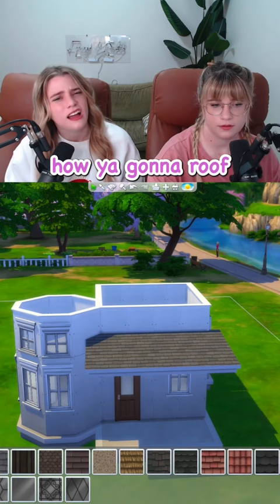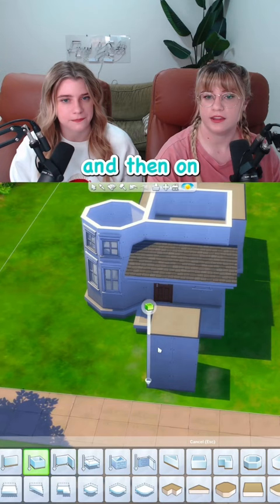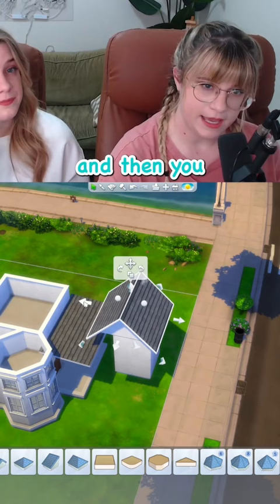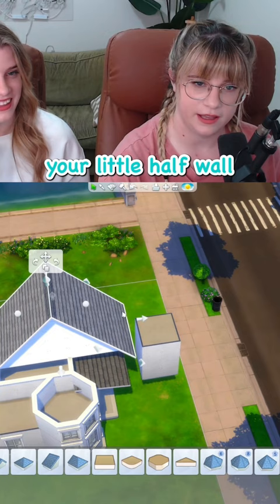I'm gonna roof a half wall. I actually just learned a trick — you build a room, and then on top of that room you build another room. Then you grab whatever roof, pop it on here, get rid of the first room, lower your roof line until it matches where it's going, and then you scooch it over until you can put it on your little half wall.